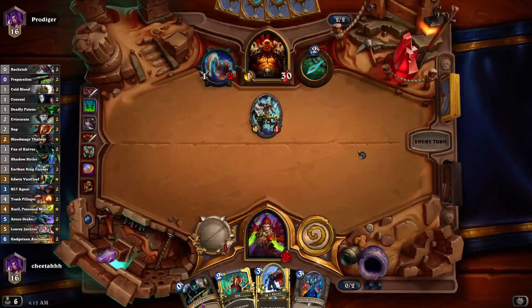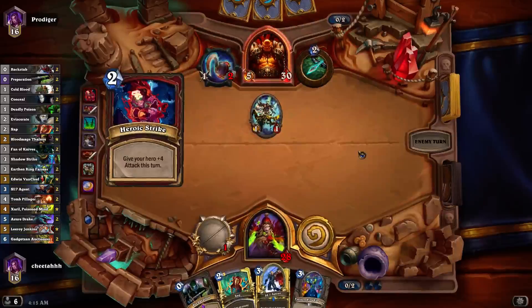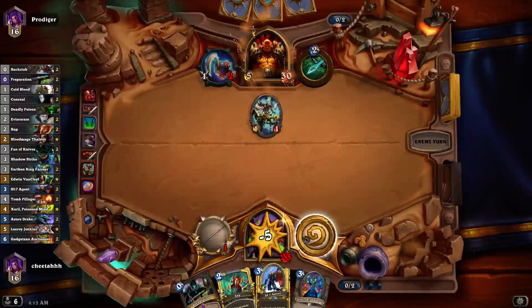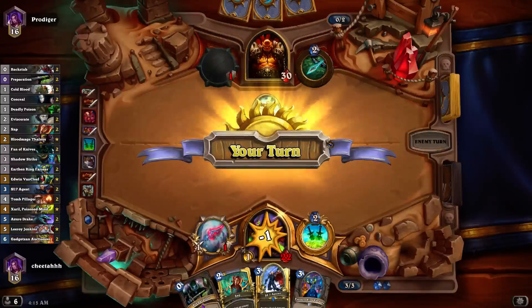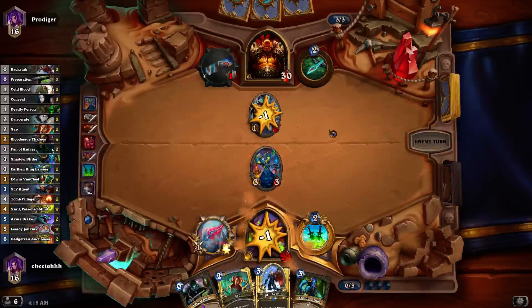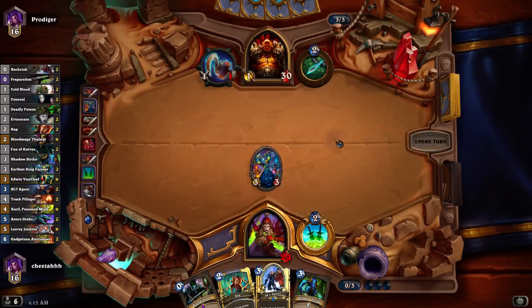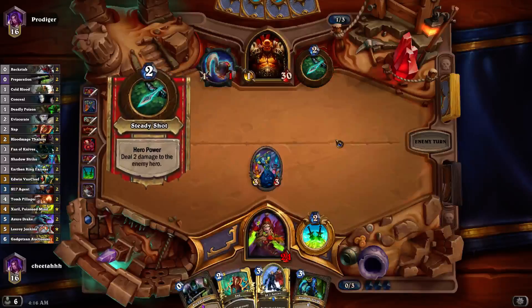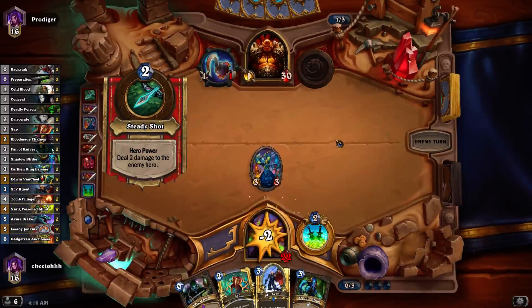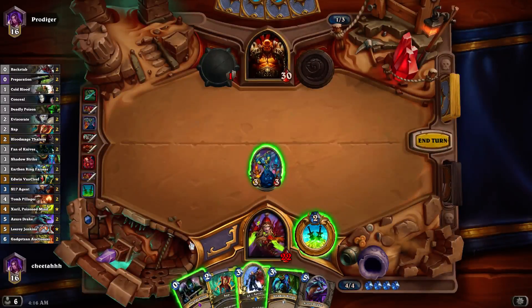He's removed his warrior hero power, so this would be a race type of game. It seems like he has a good hand, but I do have another ring to heal up a little bit and I can take control of the board. I can save SI7 — I can use Prep, Sap, SI7 or something like that. Against Aggro you're going to be much less frugal with your spells; you're just going to cast them as fast as possible basically.